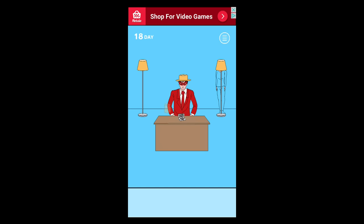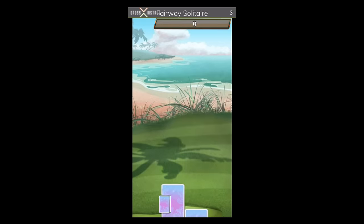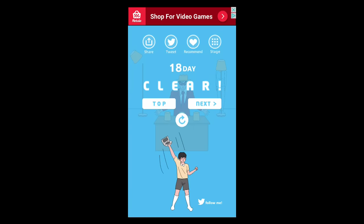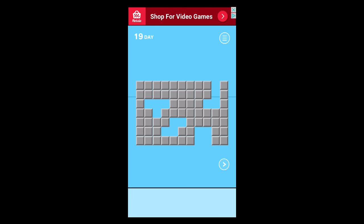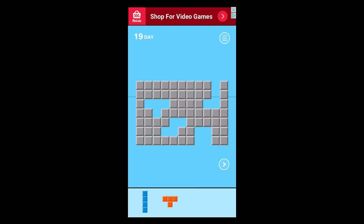This guy again with the hat — wait for him to mix and now it's under the left lampshade. For this Tetris-type level, you want to pick up the blue one and the orange one, drop the blue one in the hole in the gap, and then the orange one.